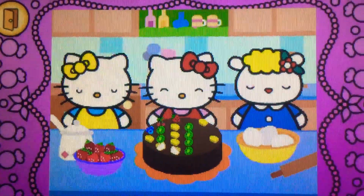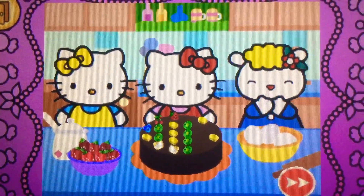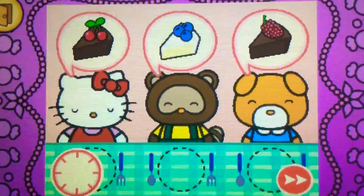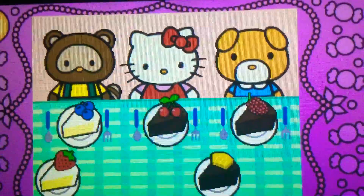Whoa! Hello Kitty's cake looks yummy. Come on! Hello Kitty wants to share cake with friends. Watch carefully. Remember what each guest wants before the time runs out. Drag the correct food or drink to each character. Brilliant!